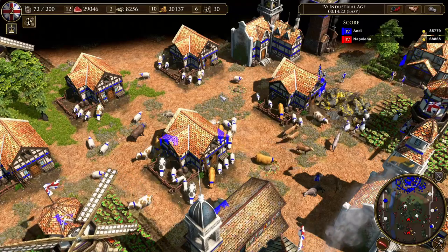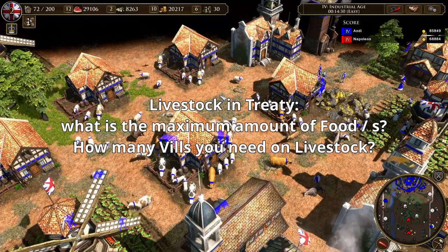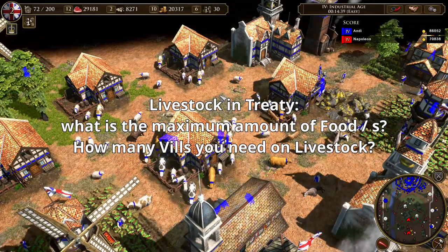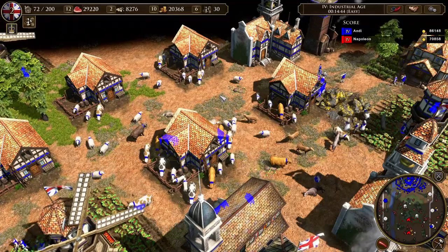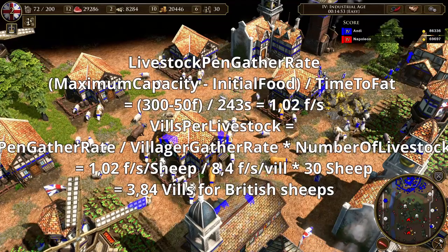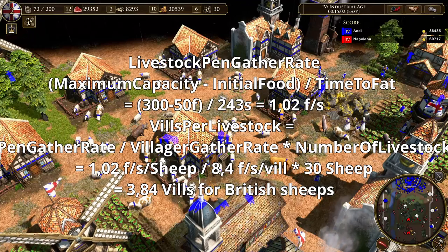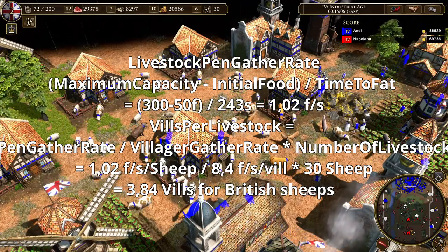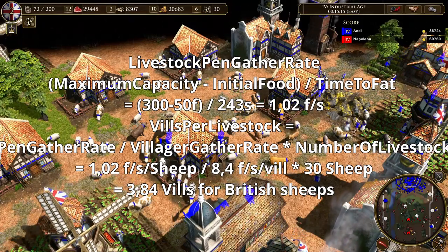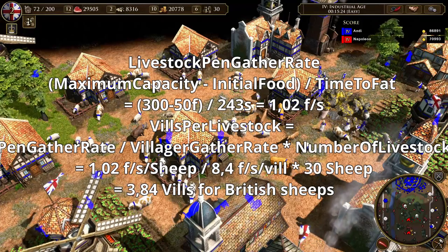Now let's look at treaty. Compared to supremacy, there are viable options in treaty where livestock is worth pursuing. If you apply all available cards and upgrades for each civilization, I calculate the maximum food per second and how many villagers you need on livestock to achieve that rate. I calculate the fatten rate at livestock pens by taking the fatten capacity — maximum capacity minus initial food — and dividing it by the time to fatten, giving the livestock pen gather rate.